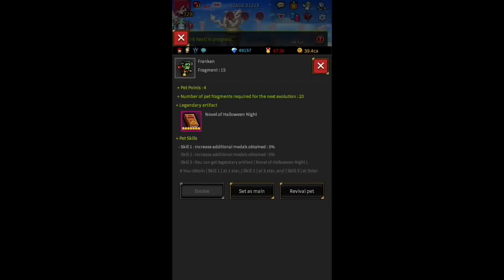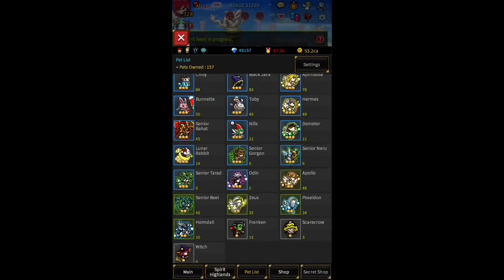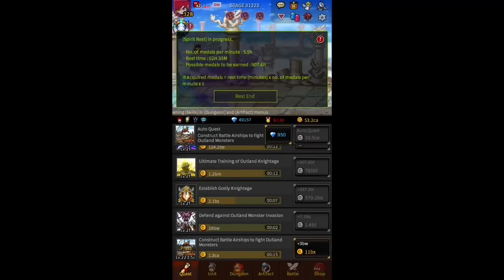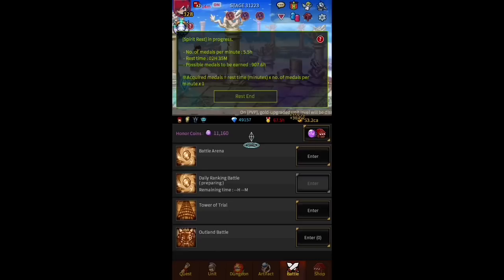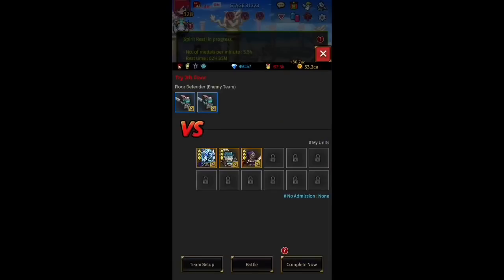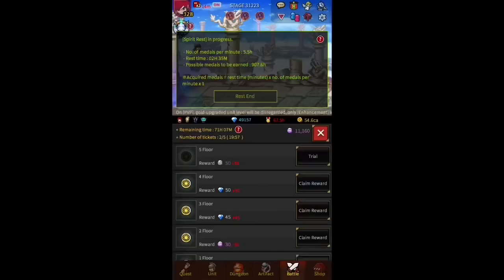On the other side, if you are a VIP you'll get a total of 110 fragments, which is kind of funny because it perfectly allows you to get any one of those two pets up to three-star and the other one up to two-star.